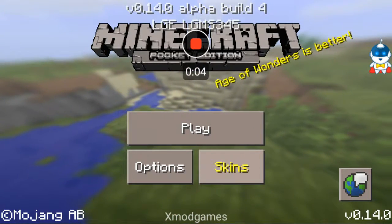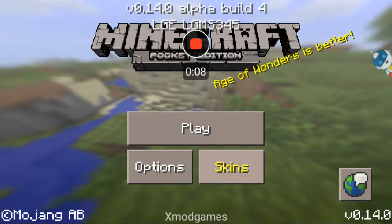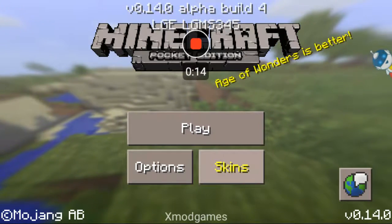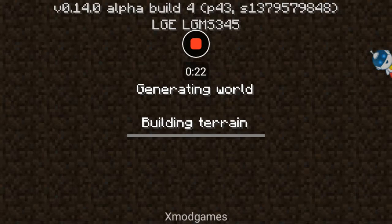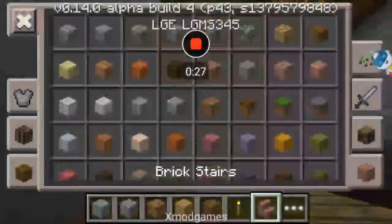Hello everybody, my name is Ezekiel and welcome back to Minecraft Pocket Edition. Yes, I am on a phone and I cannot get that dot off my screen. So here's Minecraft — I was thinking about a strike mission. Sounds cool. My Minecraft name is Zeke Zebra and my favorite color is blue, but then again I'm a zebra, so boo yah.